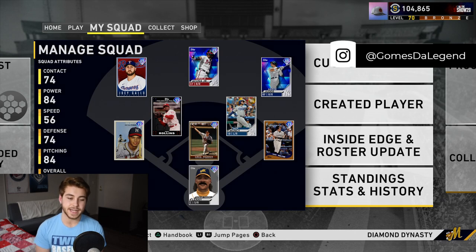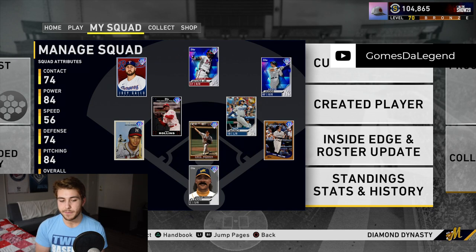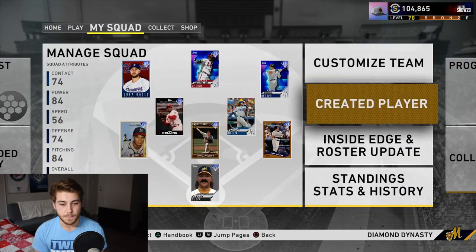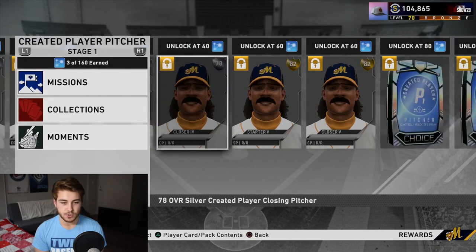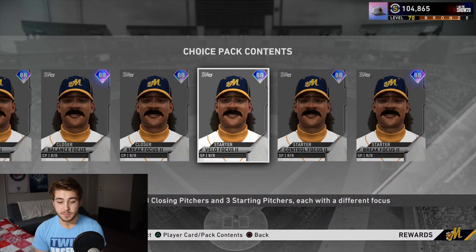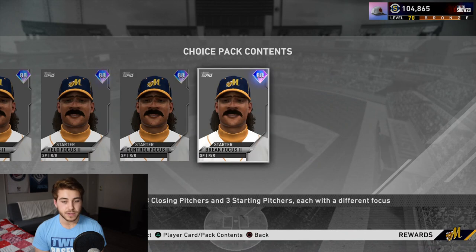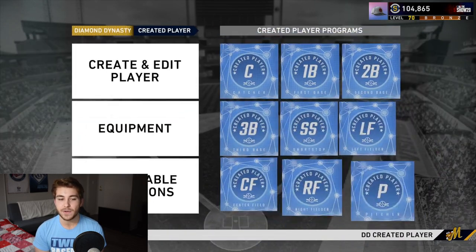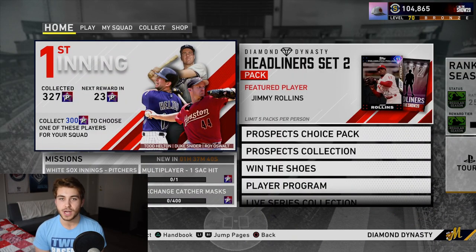So that is create-a-player in a nutshell: catcher, second base, shortstop, and pitcher if you want. For pitcher, I would probably say make a reliever rather than a starter for more bang for your buck — although you actually get both a starter and a reliever. For pitchers, pick the velocity build every single time. It is far better than the alternatives. You're going to have a four-seamer, a slider, a changeup, and a two-seamer throwing 95 miles per hour. Other builds give you 91-92 mph fastballs, which don't cut it this year. You can't just be throwing slow pitches and waiting for people to hit them out. Make sure you pick the velocity build.